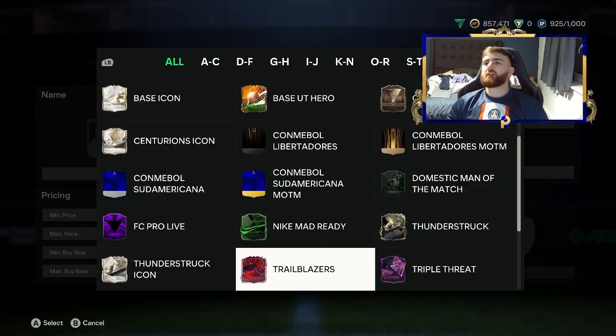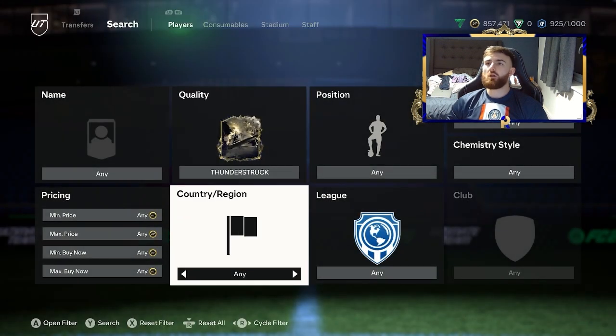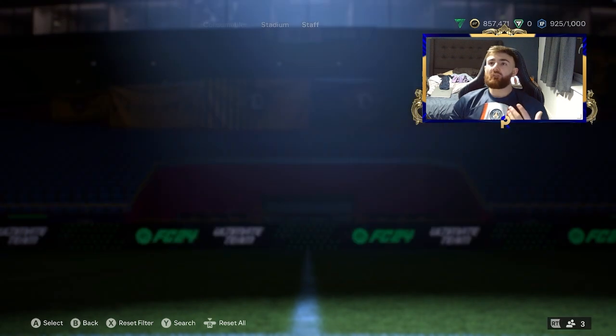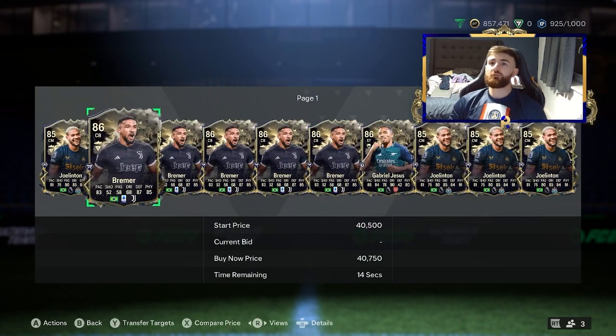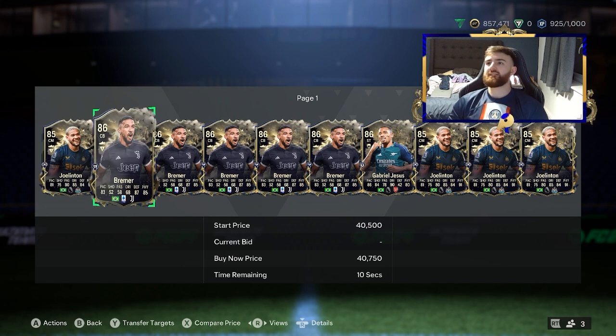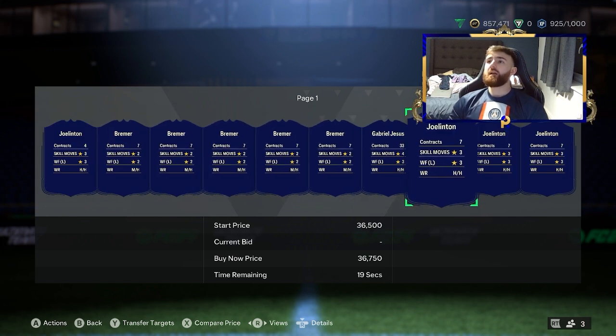Now we're going to head over to the regular Thunderstruck cards, and we do have some much lower budget filters. If we go over to Brazil — just a general Brazil filter — you can see we're going to have the likes of Gabriel Jesus, Bremer, and Joe Linton. I'm always disappointed to see a Newcastle player in a promo.